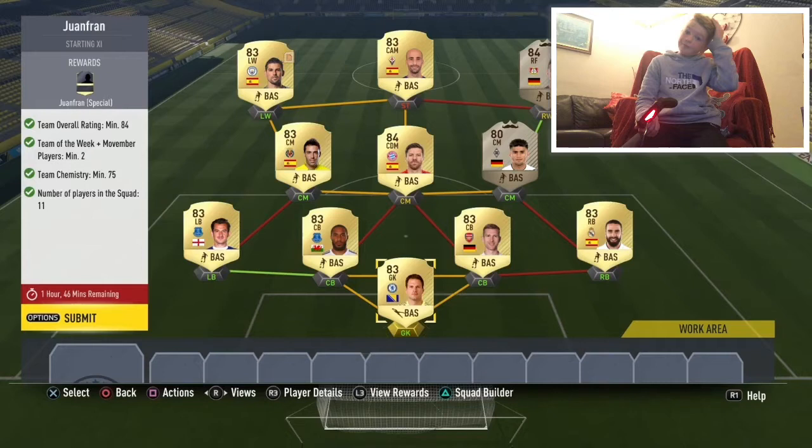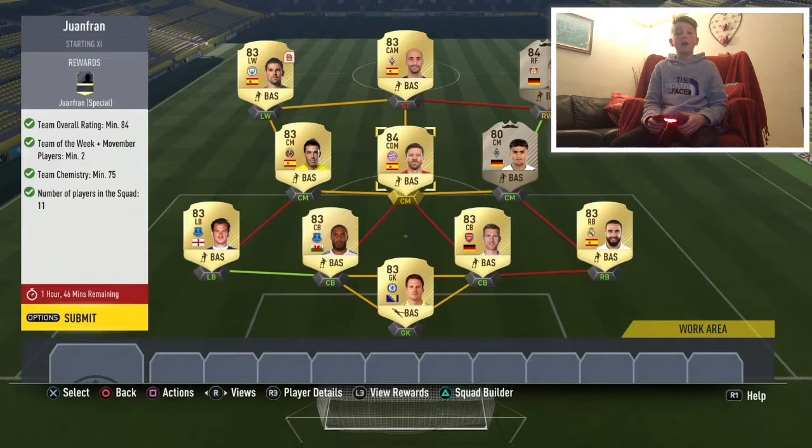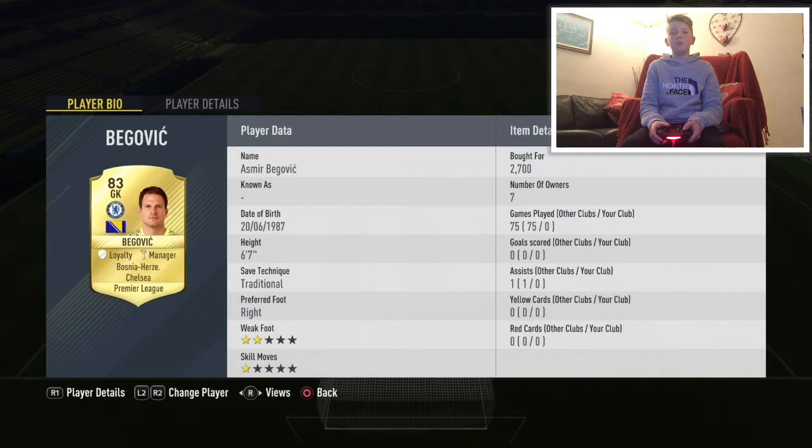What's up guys, today we are doing the Footmas Guanfran card SBC. I'll be running through this team which is reasonably cheap — costs about 45k, mainly for these two mustache cards.